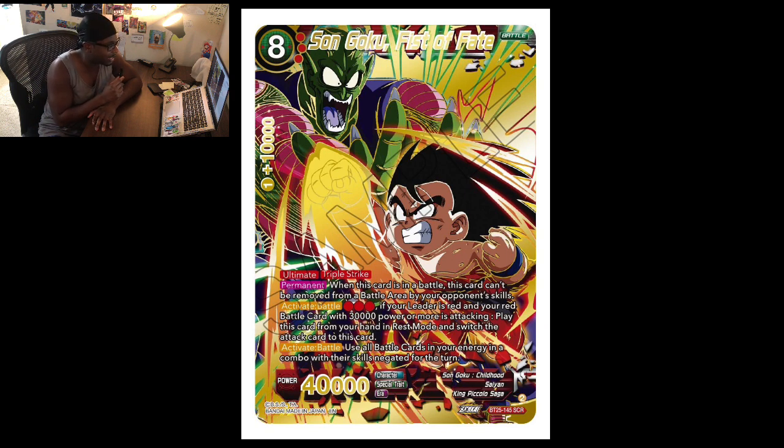Activate battle: use all battle cards in your energy in a combo with their skills and it's done for the turn. Wait — use all battle cards in your energy in a combo with their skills. What I can say about this card is it's obviously meant for the new Kid Goku deck, or what some people are calling the revival of King Piccolo. Reading closely: play this card from your hand in rest mode and switch the attacking card to this card — which is pretty interesting. Then you get the combo from energy, and it reminds me of that green Goku from back when where you get the combo from the drop area. His ultimate triple strike makes this definitely a game finisher card.